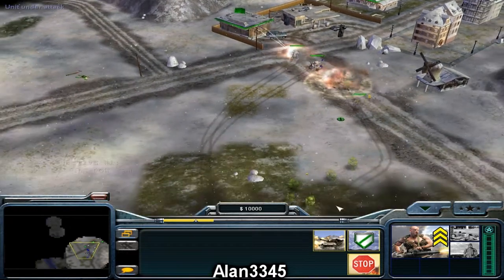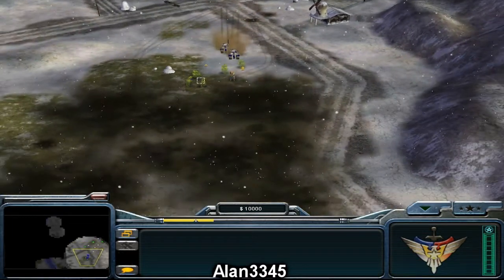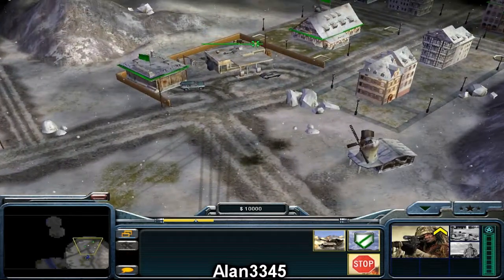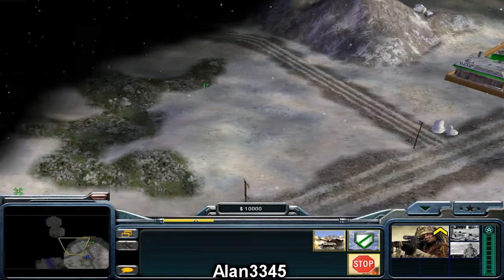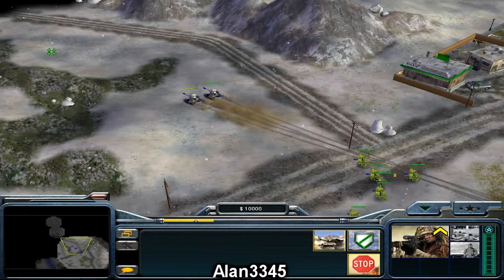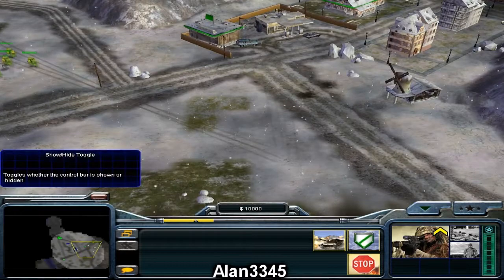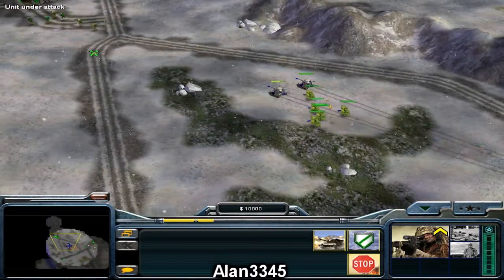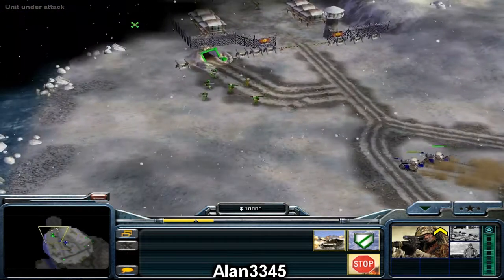Here we are playing mission three of Command and Conquer Generals: Zero Hour. In the last video I said I probably wouldn't have time to do the other factions, but I realized there are actually only five missions with each faction, so I'll be doing the GLA missions and the China ones as well. Then I might move on to Command and Conquer Generals after that, because there are only seven in each of those.